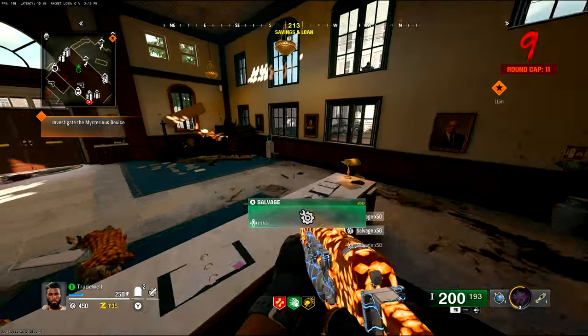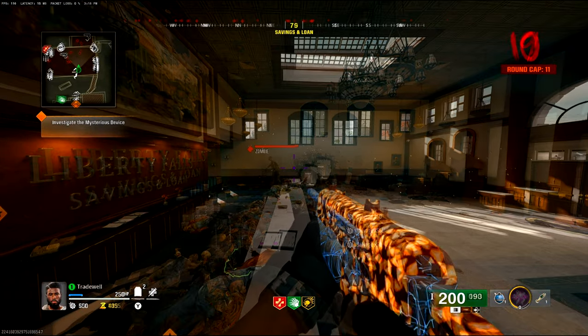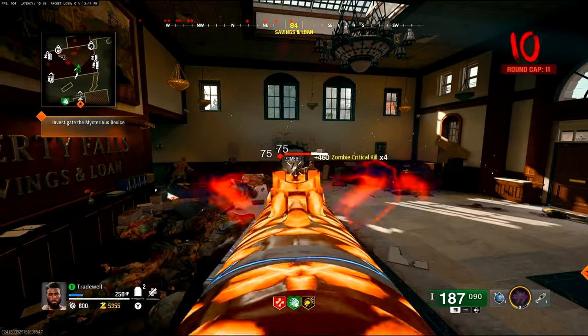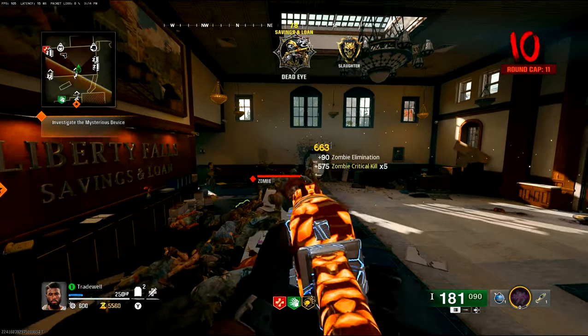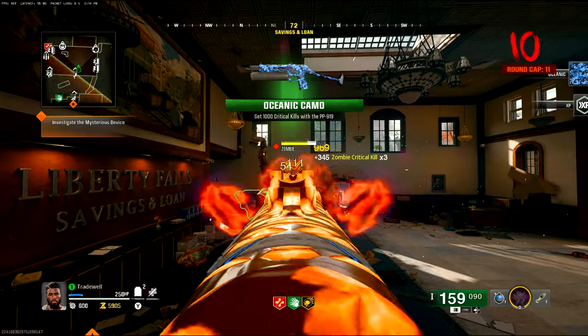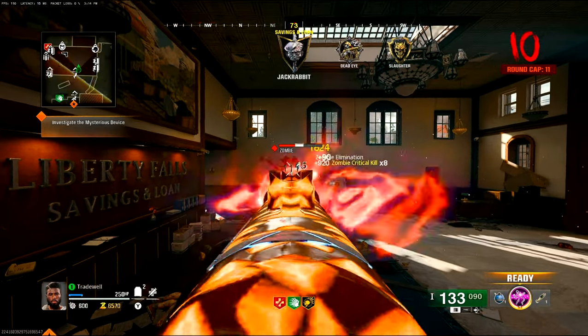Get that perk, get back into the bank, don't open any doors, get back on the desk. All you have to do is keep spamming the left trigger and the right trigger so you're aiming at the head constantly and always shooting at the head. Honestly I think this is the best pileup solo glitch going on right now.